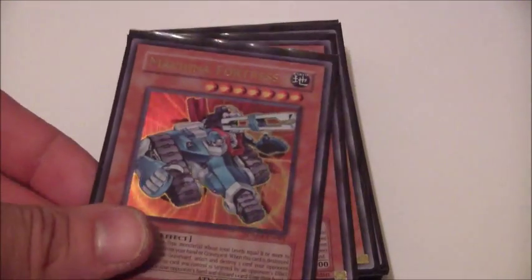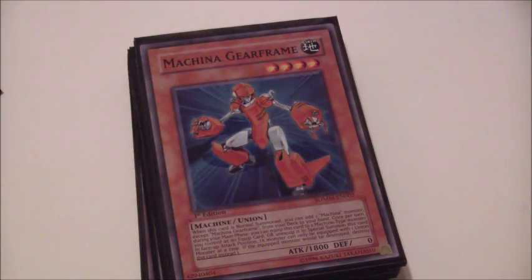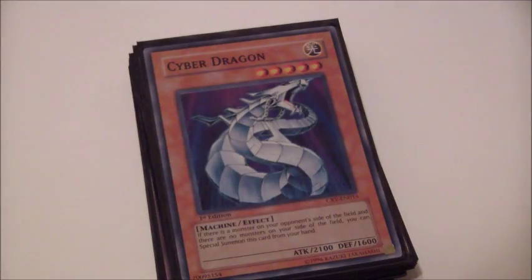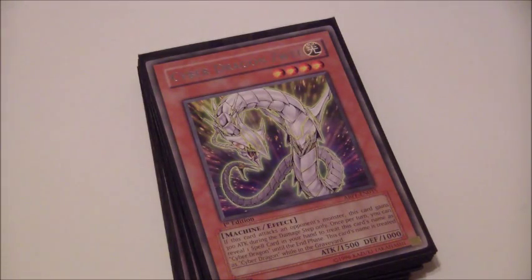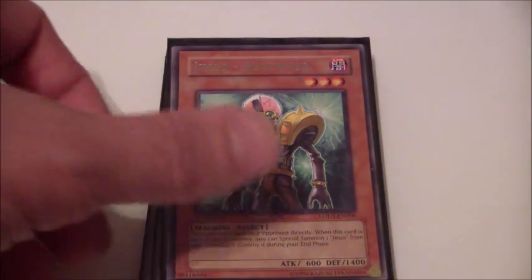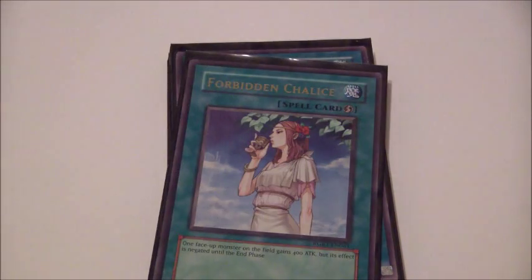For the monsters: one Machina Force, three Machina Fortresses, three Gear Frames, two Peacekeepers, three Cyber Dragons — of course, to help out with the fusions. One Cyber Dragon Drei. One Cyber Dragons Away. Two Jinzos, two Jinzo Returners, and one each of Red, Green, and Yellow Gadget. That's it for the monster lineup.